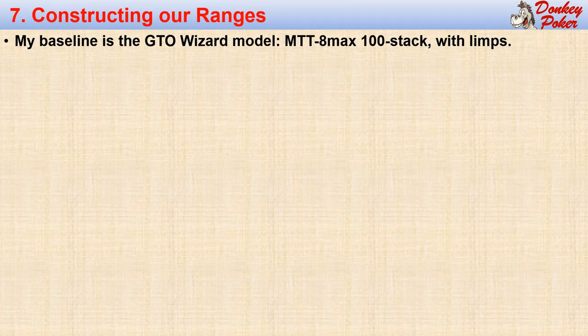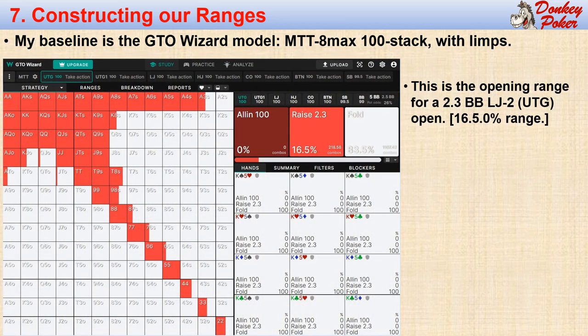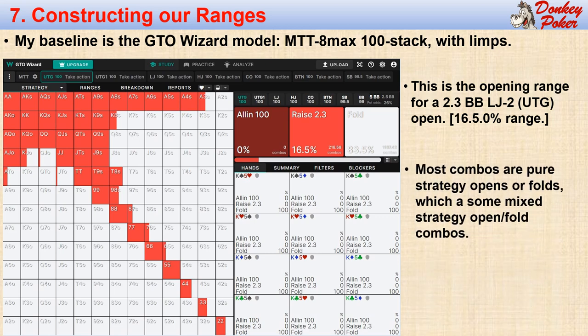We begin by constructing our ranges just as we did for our cash game strategy. For example, this is the GTO Wizard 100 big blind stack model for an under-the-gun open opportunity. We can see that we open to 2.3 big blinds with a 16.5% range, folding the rest of our combos. We never open limp. Most of these combos are pure strategy opens or folds, while a few have mixed strategy opens or folds, such as ace-10 offsuit, which is mostly folding, and 10-8 suited, which is mostly opening.